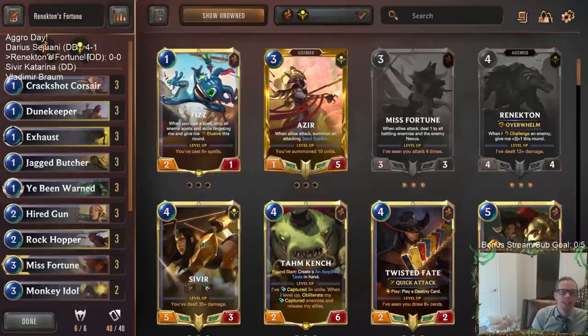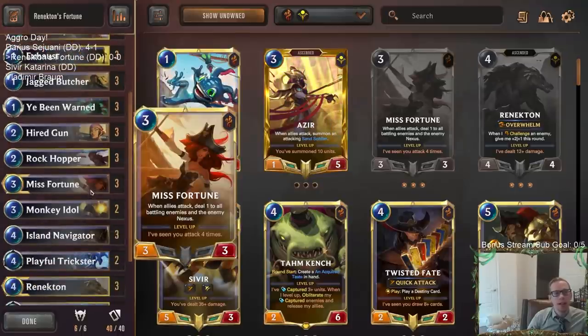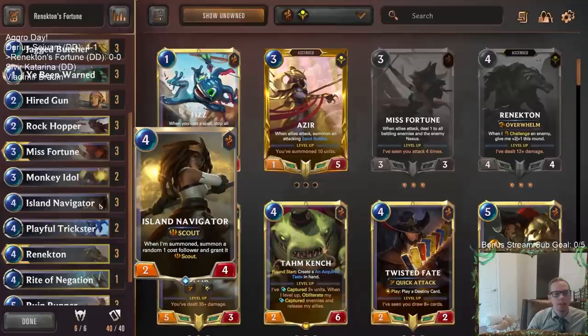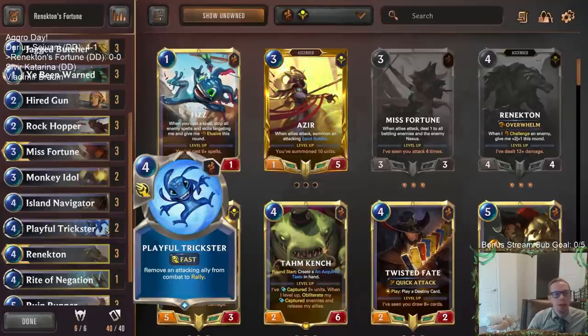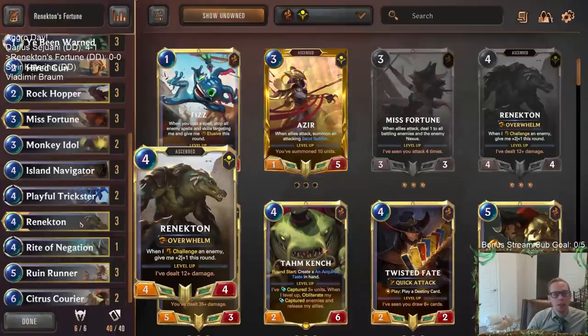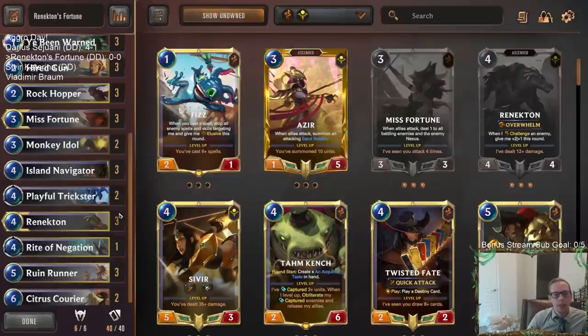Welcome everybody in Twitch chat and on YouTube for Rennington's Fortune — it's aggro day! We're going to be playing Shurima Bilgewater aggro with scouts, lots of attacks, and vulnerable enemies. Our two champions are Misfortune — we want to attack four times with her in play to level her up — and we'll have Island Navigator as a scout for multiple attacks, plus Playful Trickster and Citrus Courier for additional attacks. This deck is based on the Azir's Fortune deck we played a week or two ago, but swapping Rennington in with big overwhelm instead of Azir.